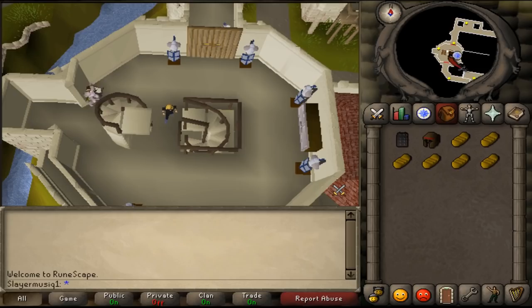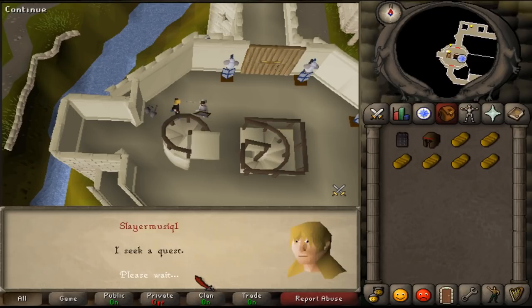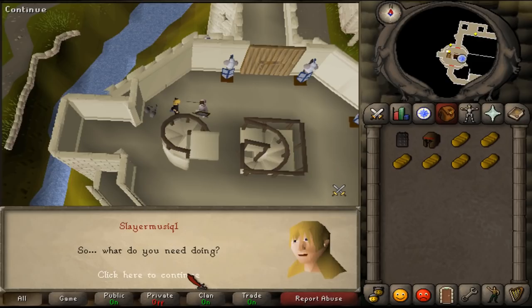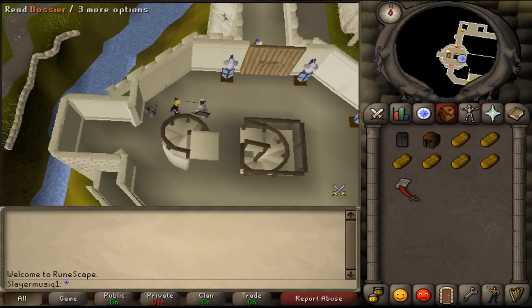Talk to Sir Amigfars. Select 'I seek a quest' and then 'I laugh in the face of danger.' He will give you a dossier. Read it.